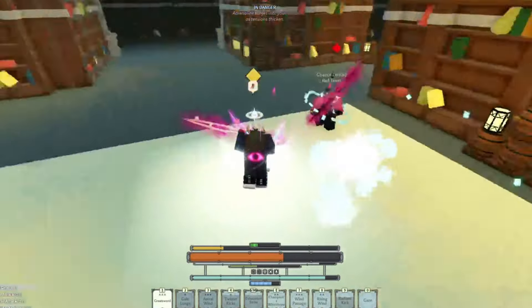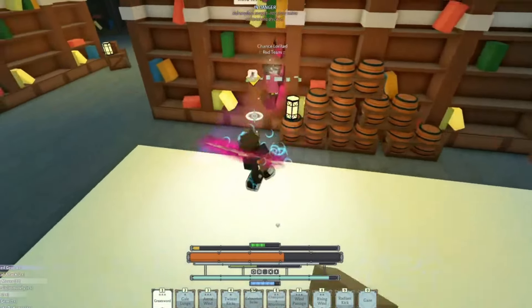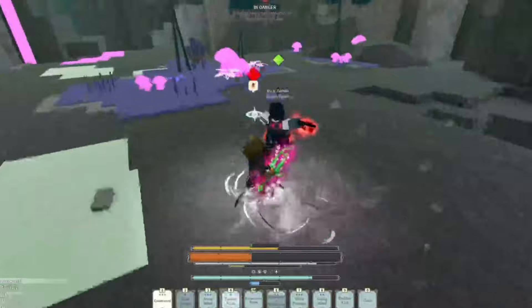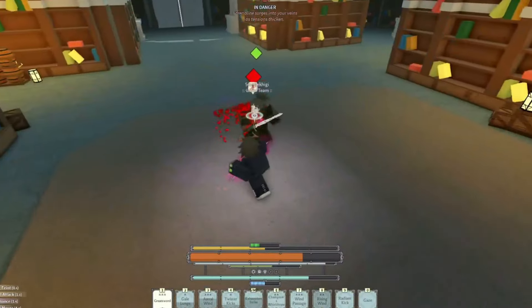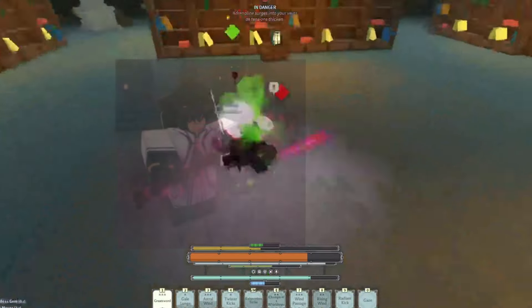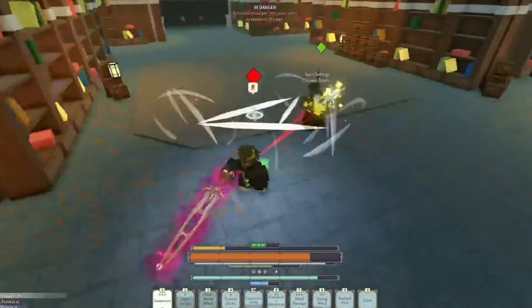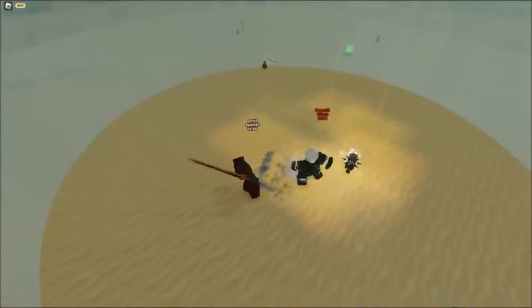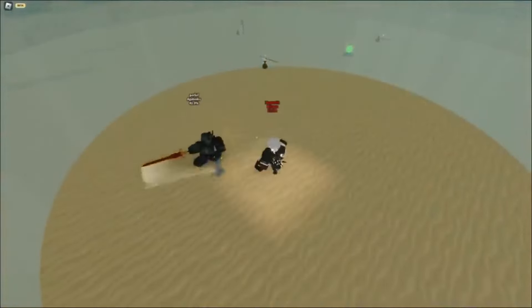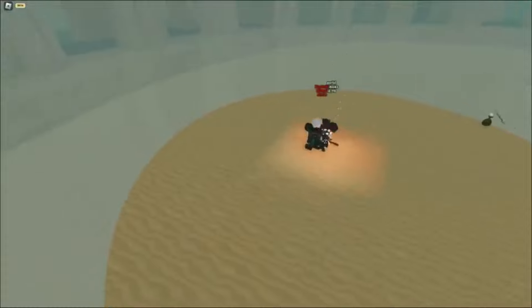Moving on to the last weapon class on this list: Greatswords. Greatswords are extremely good for many reasons — not only do they have very busted talents, but they also have very well-rounded stats. Starting off with the Curse Cleave, I'd recommend using Nemesis along with some good rectal moves such as Dawnwalker or maybe even Flame Charm — I've seen some very nice combos with this. If you don't want to use the Curse Cleave, you could also use the First Light, which is a very good greatsword with custom animations and a cool crit. For that weapon I'd recommend something like Stone or Storm that stuns them or gives you more chance to land those criticals.